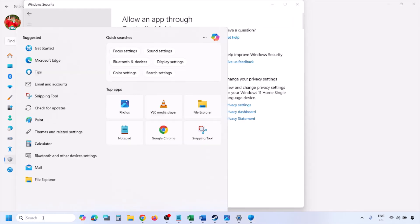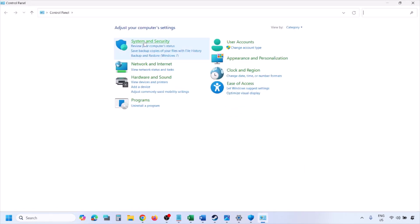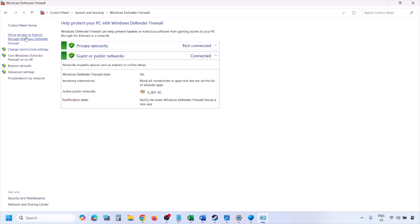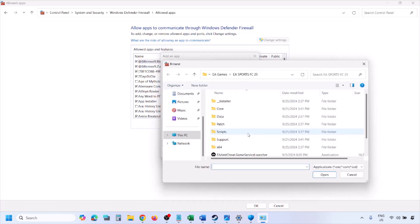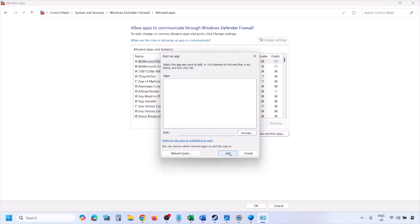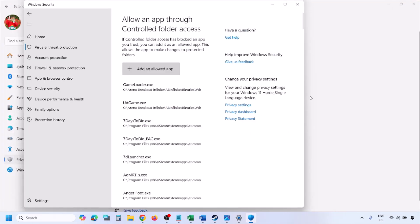You can do the same thing in Firewall. Type 'Control Panel' in the Windows search box, go to System and Security, then Windows Defender Firewall. Click on 'Allow an app or feature through Windows Defender Firewall,' click on 'Change Settings' at the top, then click 'Allow another app,' click Browse, go to the game installation folder, select the game exe file, click Open, click Add, and once the game is added to the firewall, click OK and then launch the game to check.